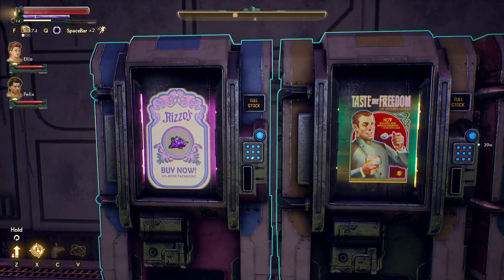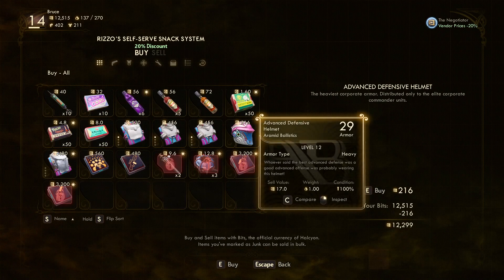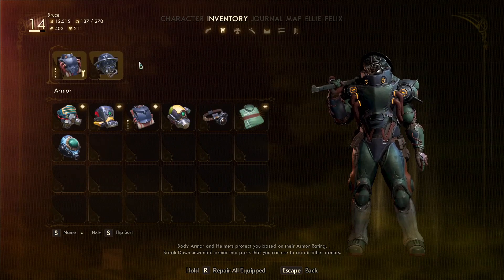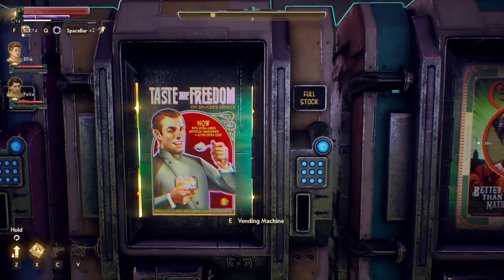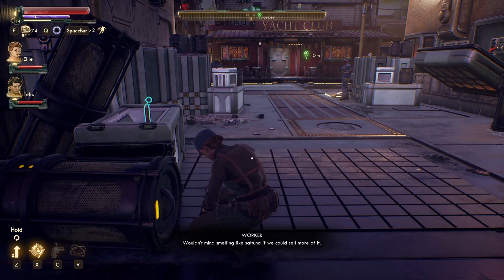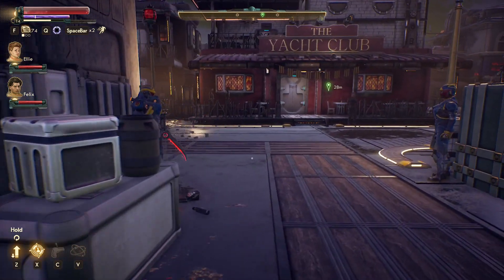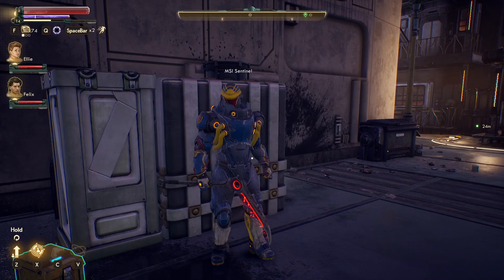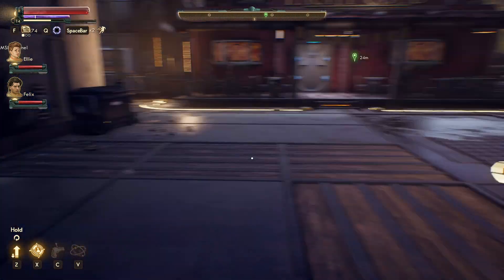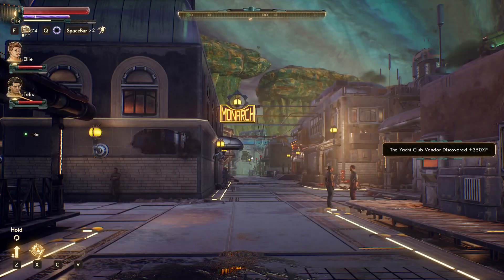There are vending machines here — this is a new one we haven't seen before. 29 armor. And Spacer's Choice and Auntie Cleo — we've seen them before. I'll buy some saltuna — it's like all we have to eat, isn't it? Nice weapon, buddy. We don't get many outsiders. The Yacht Club. This is like the nicest looking town we've been to so far.